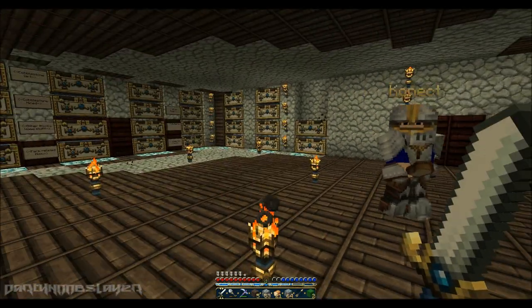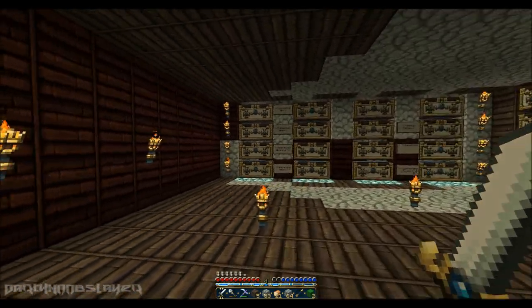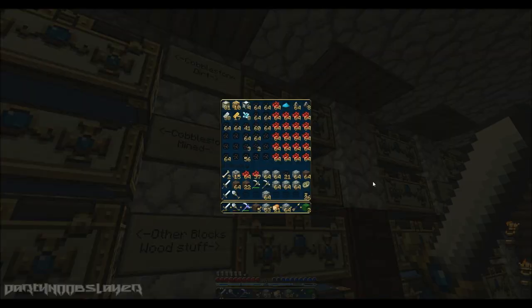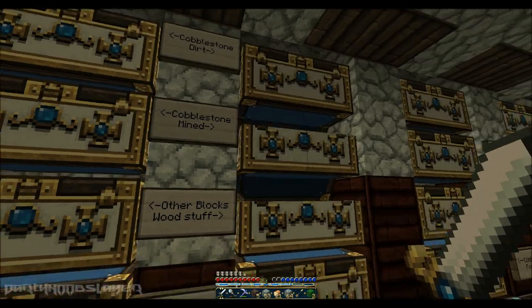Here we are in storage. We've added a lot more chests since — we kinda have a lot of cobblestone. We also have quite a bit of diamond — we've now made 4 blocks of diamond, 31 blocks of iron, and 10 blocks of gold. We could actually make more — we need one more diamond to make a 5th diamond block. Nope, I lied. Also, we have a shit ton of redstone.